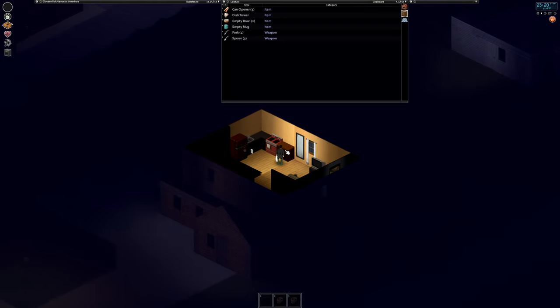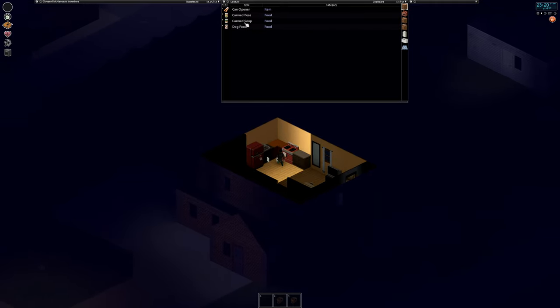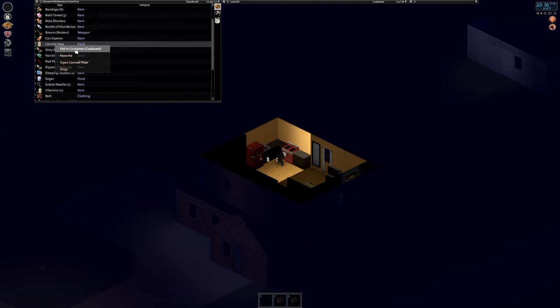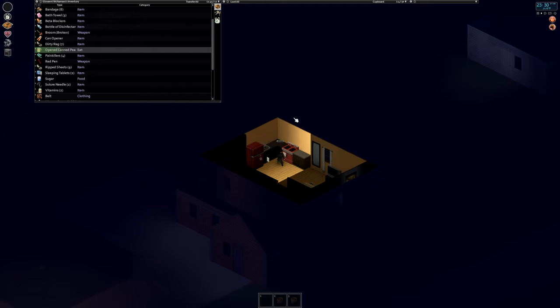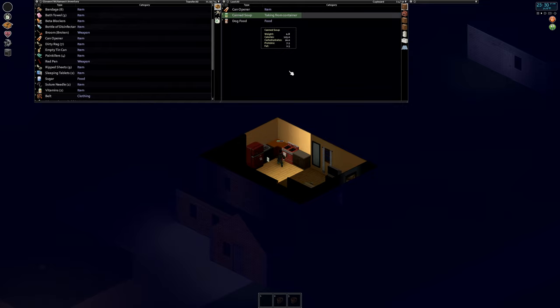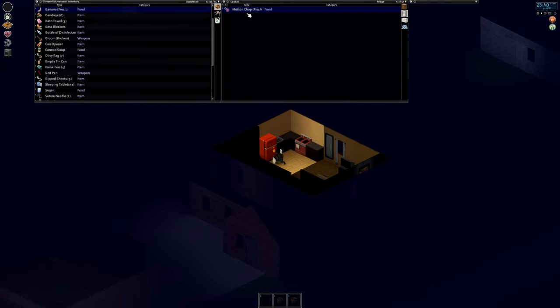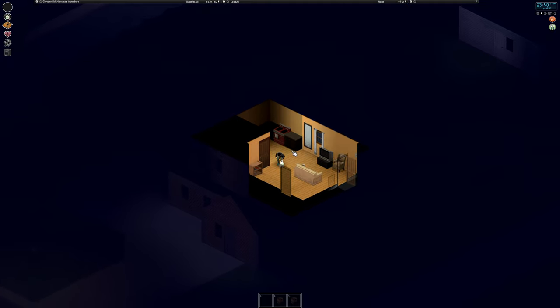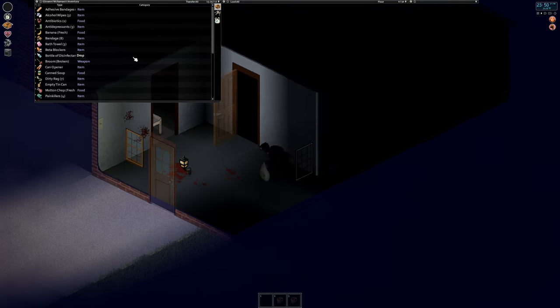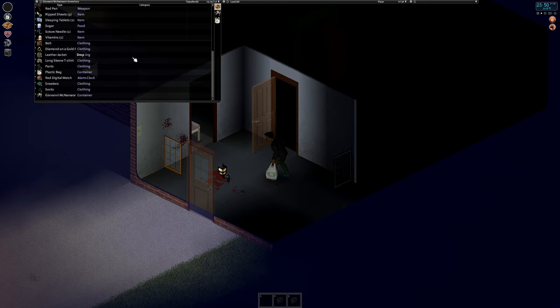Hopefully we found some food in this kitchen too. There we go — grab these, eat just quickly. We'll have a little bit of food on us. Grab a little bit of canned soup and the mutton as well. We're pretty good in here now. I still need another melee weapon — I don't think I found a knife or anything.